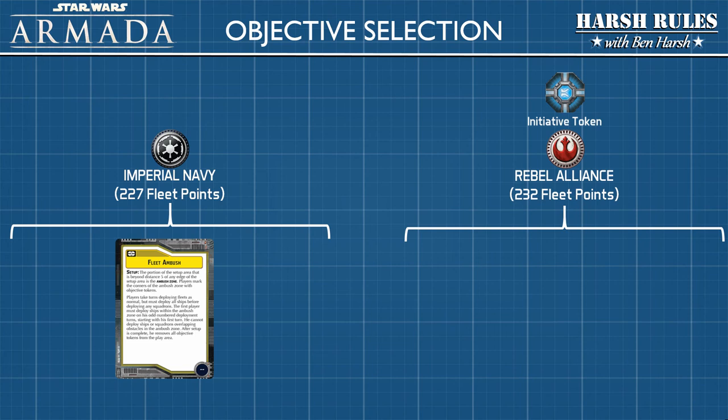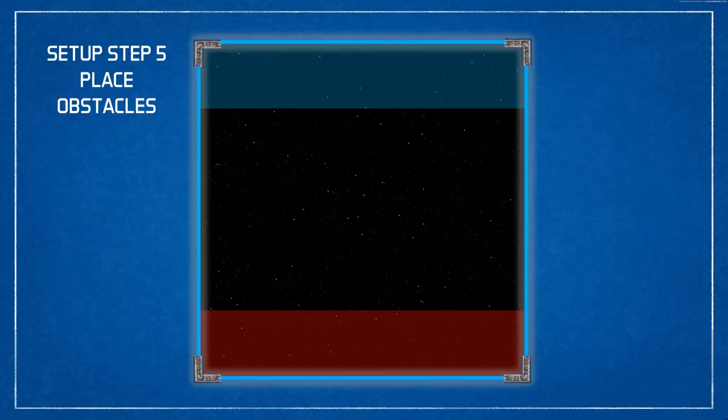The player with the least amount of fleet points gets to choose who gets to go first, and the player selected to go first must choose from the other player's objective cards. So each player should plan out their three objective cards very carefully. Now that the objective card has been selected, it's possible that there's a special setup rule for the gameplay area. So for step five, you're going to place obstacles. Starting with the second player, each player will take turns placing obstacles in the gameplay area.